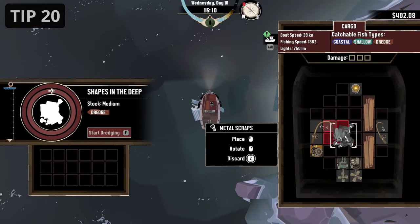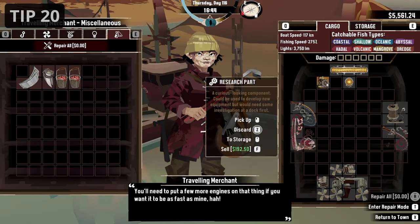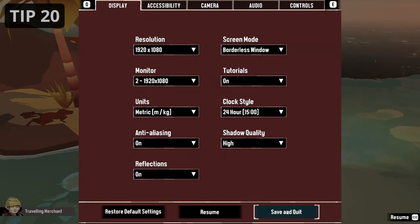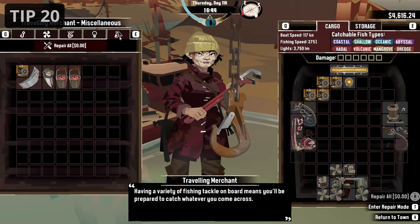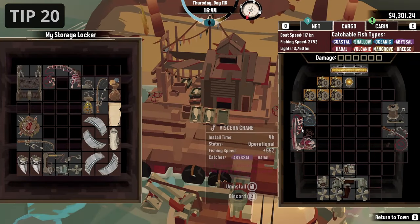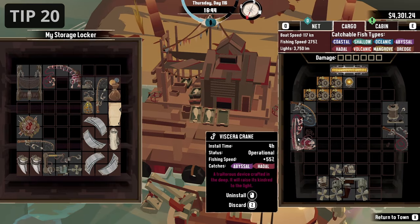Research parts have a small chance to spawn when dredging materials. You can also buy them from the traveling merchant. They will not always appear in the shop, but if you save, exit and load the game again, the shop will reset and they have a new chance to appear. This can be done several times in a row to get a lot of research parts, but keep in mind they are not cheap.